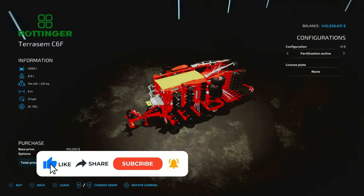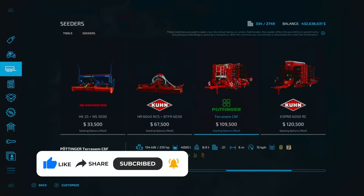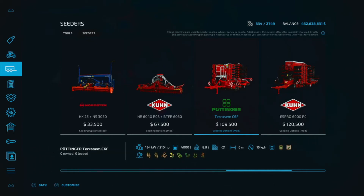So there you have it guys — the Seeding Options mod. You'll know which equipment is using it because you'll see the Seeding Options mod listed on it. You don't have to download any extra equipment; it just removes the fertilizer compartment. It's a pretty decent mod because sometimes you just want seeds alone, and if you don't want that you have the option to turn it on and off.